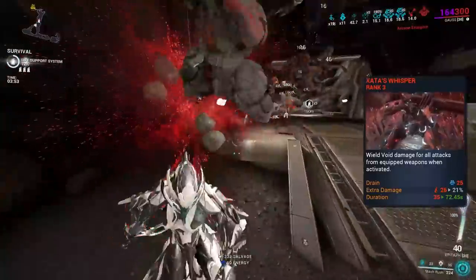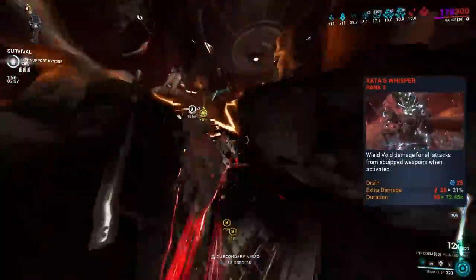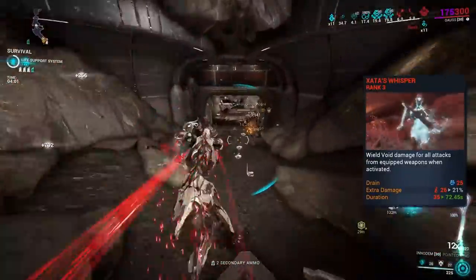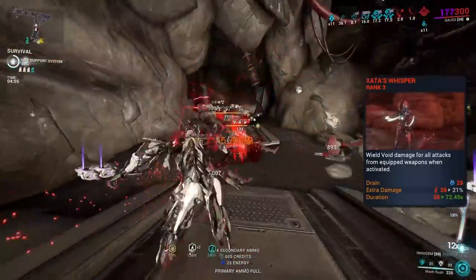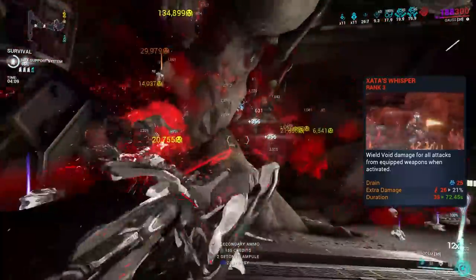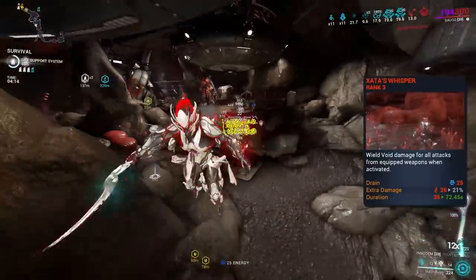Our helmet is going to be Zata's Whisper, which is a very confusing ability, but it has some unique interactions with the Innodem — especially for the next build. But here it provides an extra status for Condition Overload, and also gives a separate damage instance, which means we armor strip faster as we deal basically two times the amount of hits as normal, and this also introduces us to the evolutions the Innodem has.